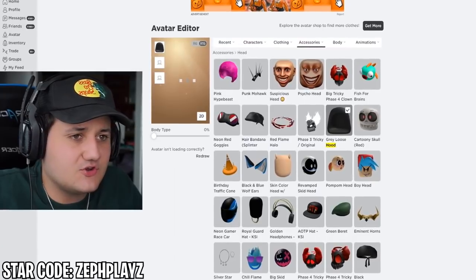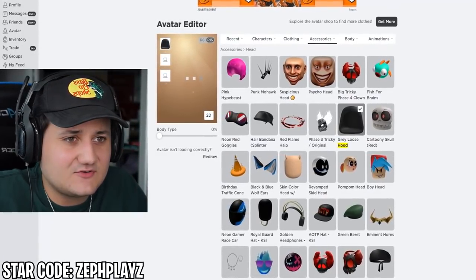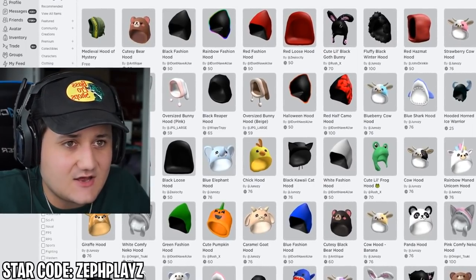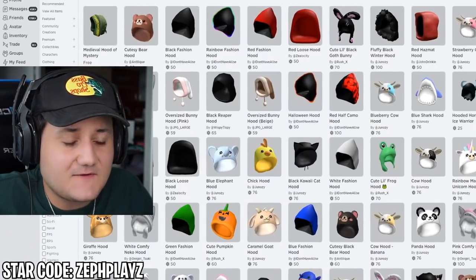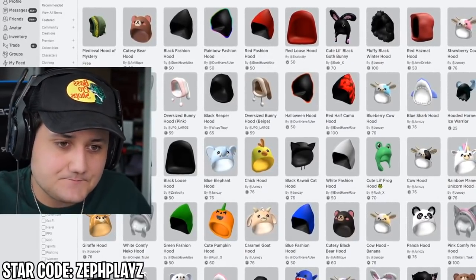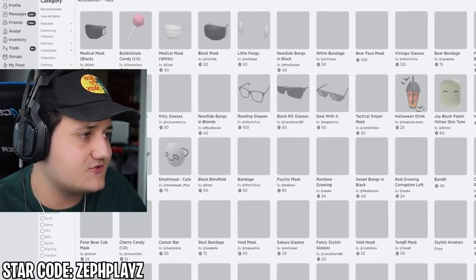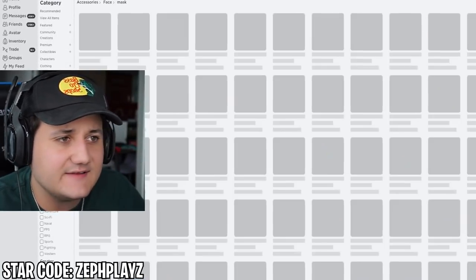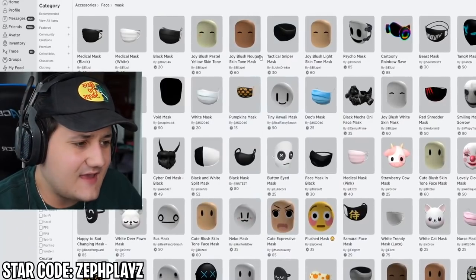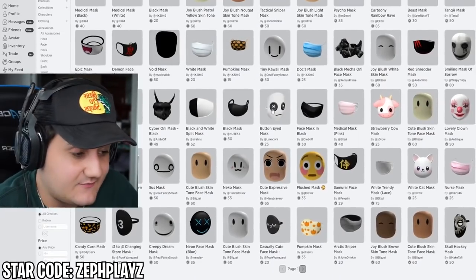The gray loose hood should be perfect — it has the right type of vibe and look to it. Let's go back to the avatar shop. Now we've got to find the main part: the mask. We have to find the mask — it's kind of like a polygon black sort of mask thing. I don't know how to describe it, but it's a very cool looking mask. I would love to own this in real life — wear it on Halloween or something.